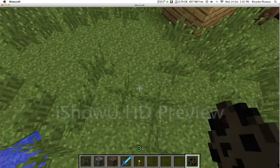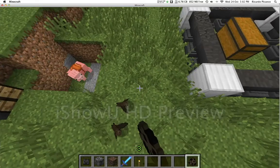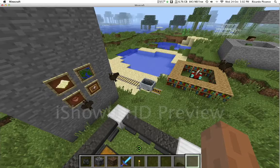Bats are the best new addition — you can't spot them easily in there. Now these things are the anvils.